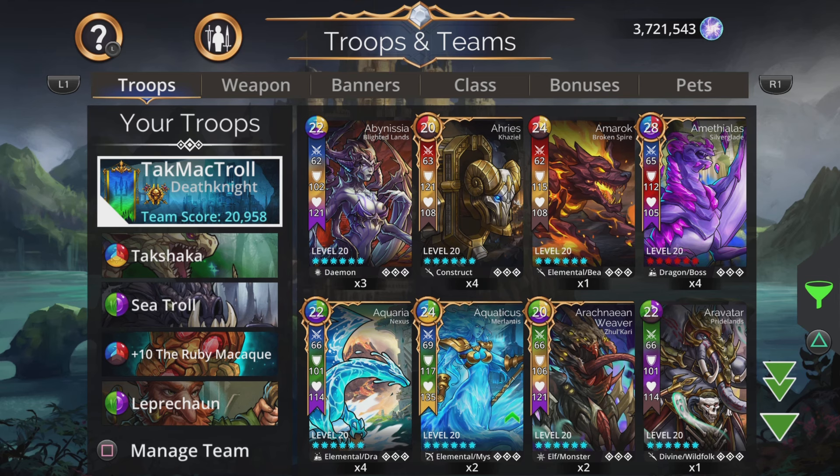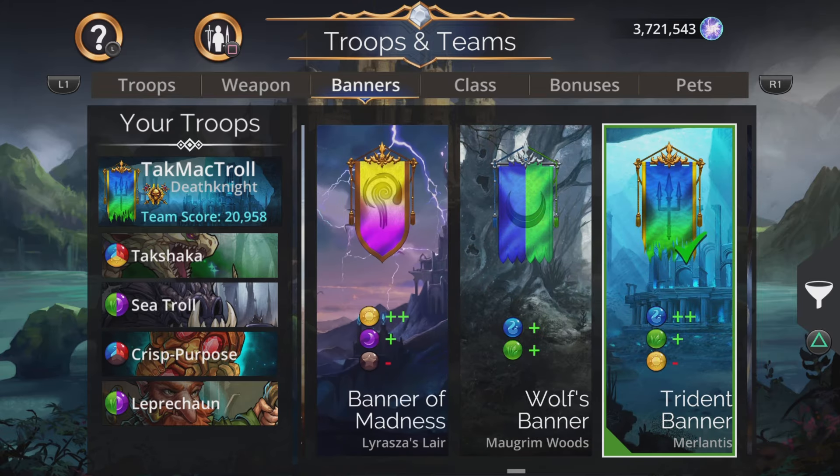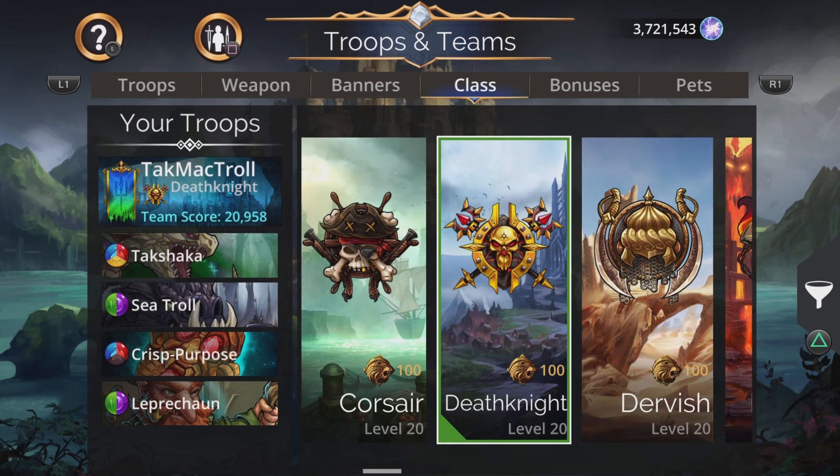I was trying to name this team 'TakMacTroll' but the game wasn't having it, so I went with 'TakMacTroll' — if someone can figure out how to get the name right I'd love it. The banner on this team is the Trident Banner from the Merlantis Kingdom: plus two on blue, plus one on green, and minus one on yellow — since Takshaka doesn't really feed off yellow.